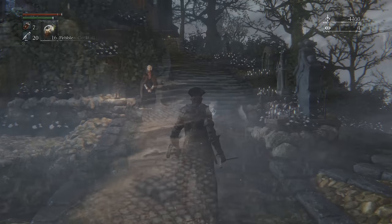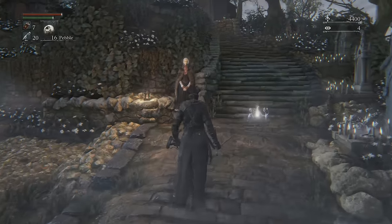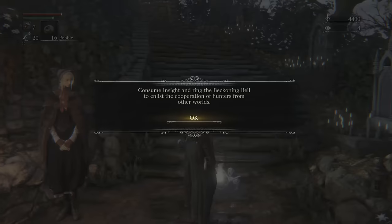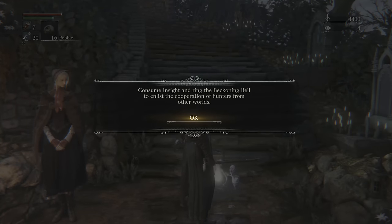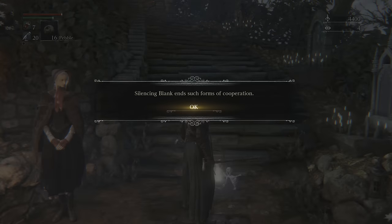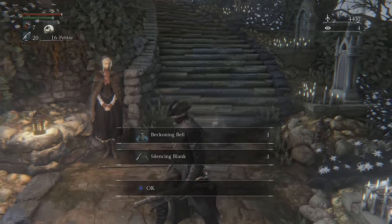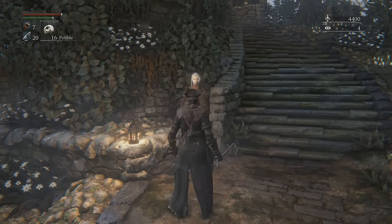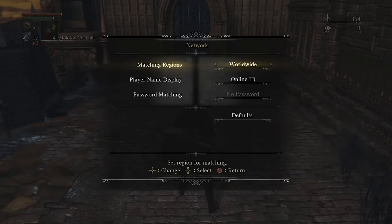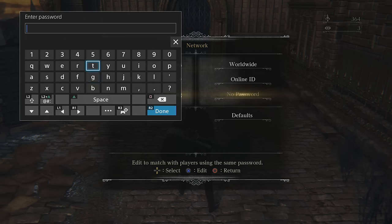If you need help, you can summon other players into your world. Once you acquire one insight point, you'll find the beckoning bell in the hunter's dream — this item can be used to host a multiplayer session and draw other players into your world who are looking to help you. Drawing another player into your world uses up an insight point, so use these sessions wisely. You get that insight point back if you successfully defeat the boss with your assistant. To set up a private co-op match with a password, go to Settings, Network, and Password Matching — both of you must set the same password. To quit co-op, use the silencing blank item to be alone once more.